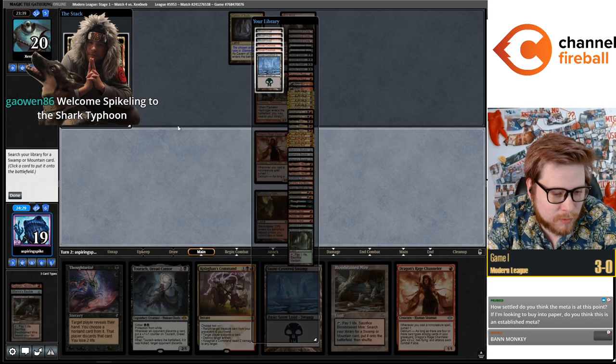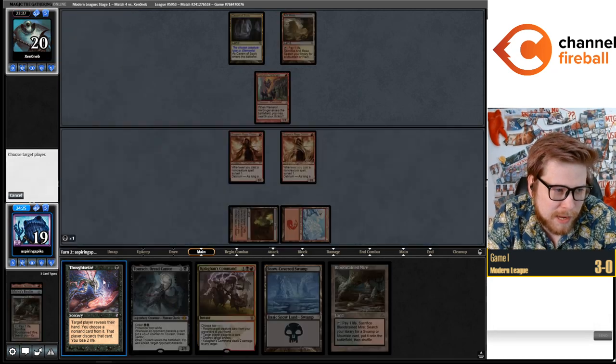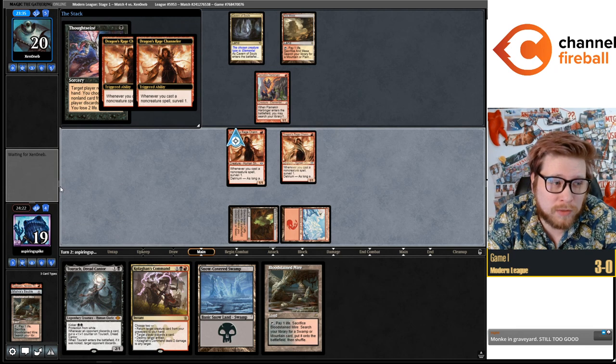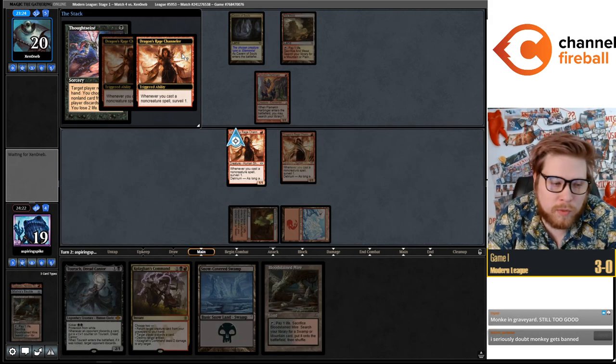You can win any bad matchup, but honestly Elementals is maybe the deck I want to see the least with Rakdos. How subtle do I think the meta is at this point? The Modern meta is always going to be fluctuating — at least I hope so. That's been the case for about a year.